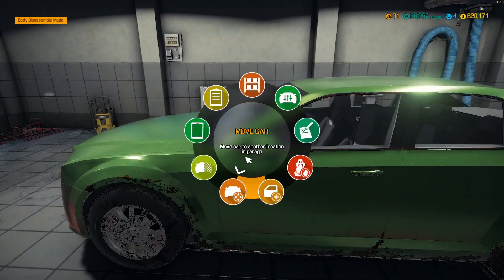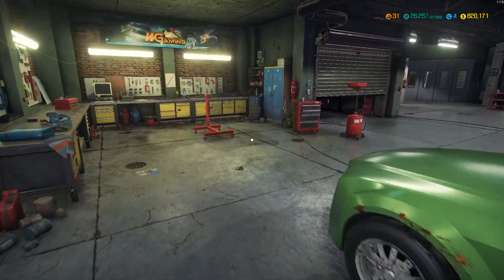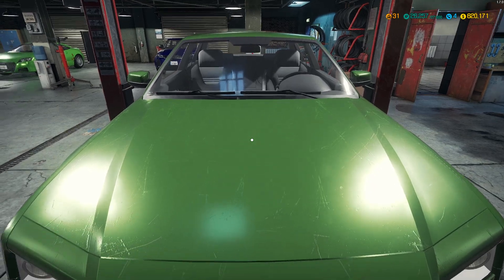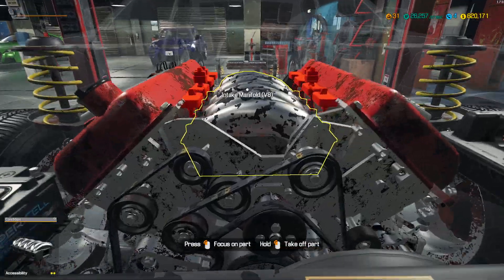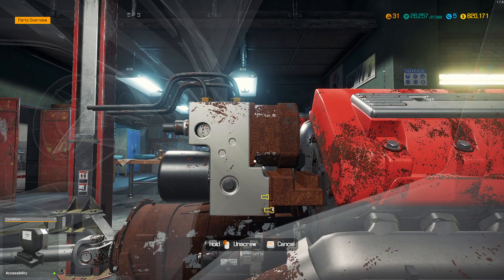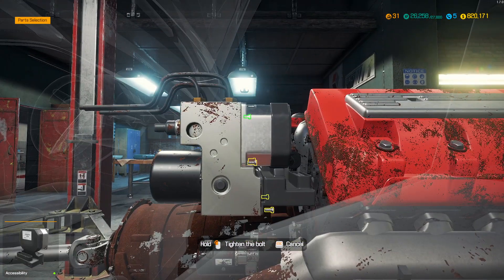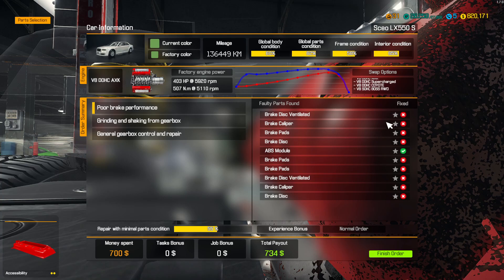Let's move this car to lifter A and we'll lift her up first. Pop the hood. We can see here the ABS module needs repairing, so we'll take that off straight away and put a new one back on in its place because we do have spares. Let's mark off everything that needs to be done so we can see what axles we have to work on.